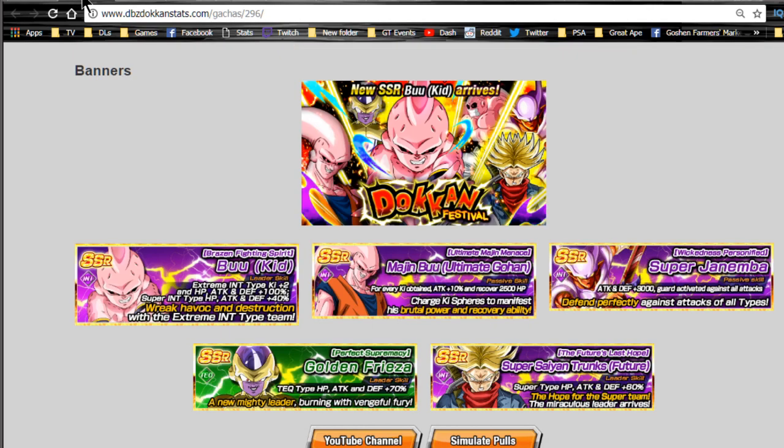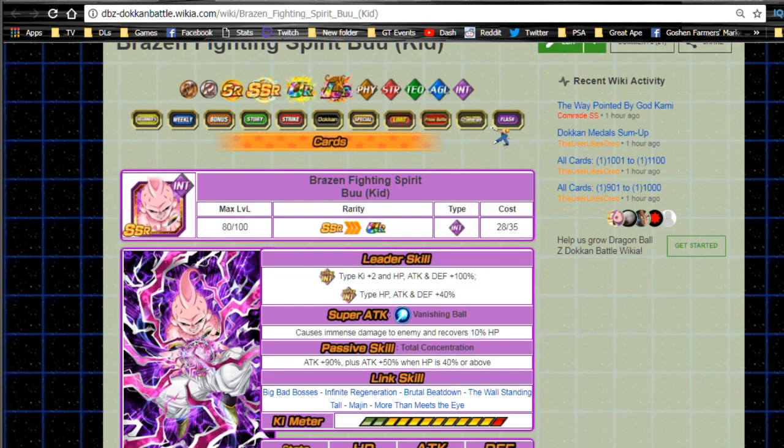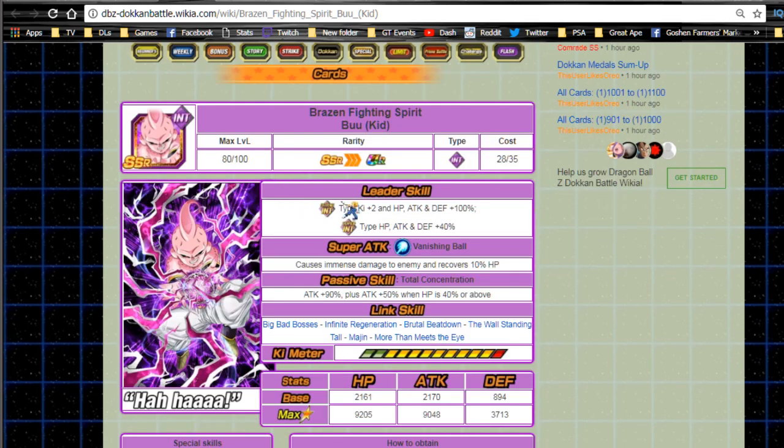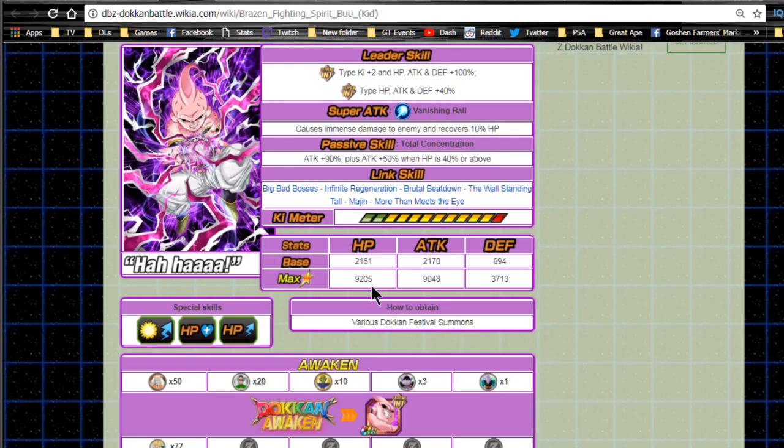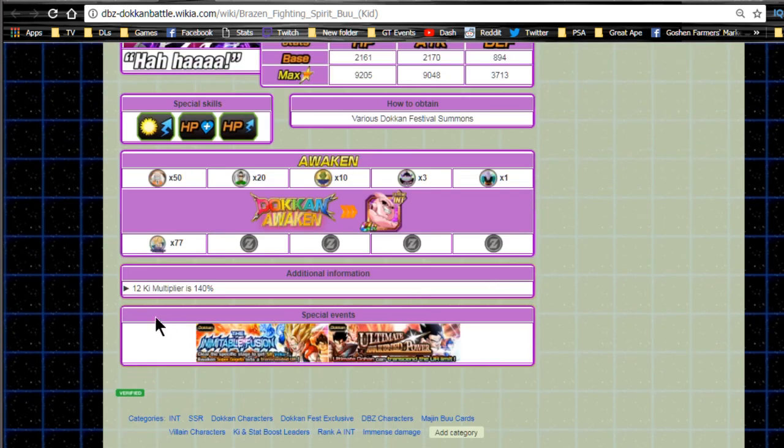Let's talk about the card. The SSR variant's leader ability is Extreme type Ki+2, HP/Attack/Defense +100%, and Super type HP/Attack/Defense +40%. He does immense damage and recovers 10% HP on his super attack. His passive skill is Total Concentration: Attack +90%, plus Attack +50% when HP is 40% or above - so almost all the time, especially with this team since they're really good at healing and tanking. Max stats are 9205 HP, 9048 Attack, and 3713 Defense.